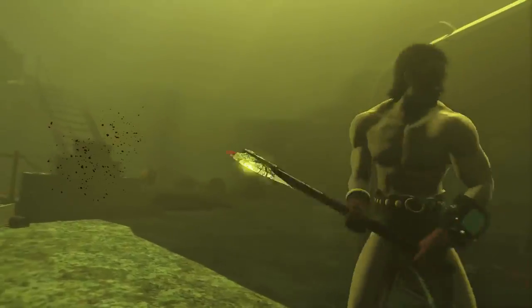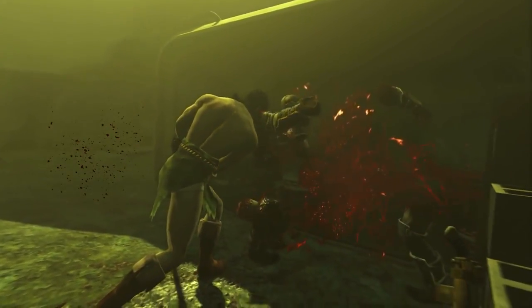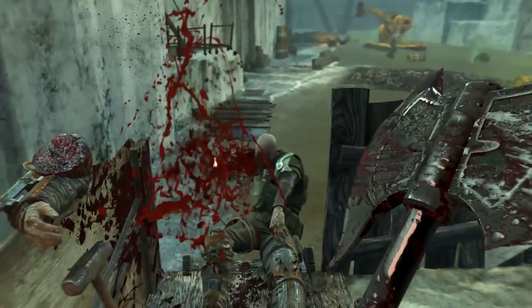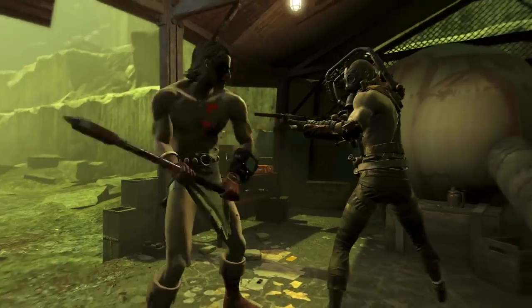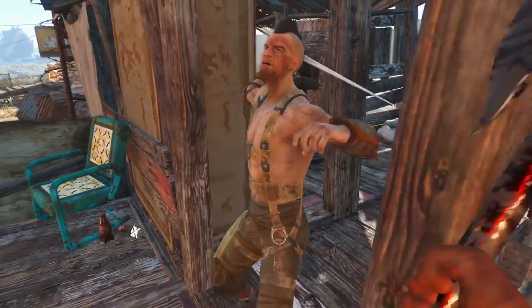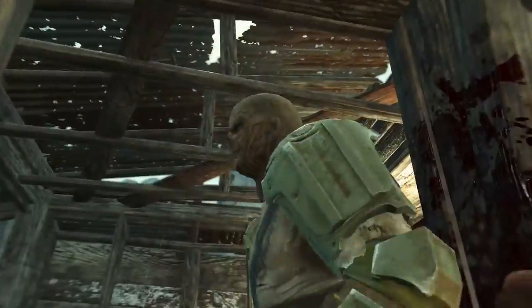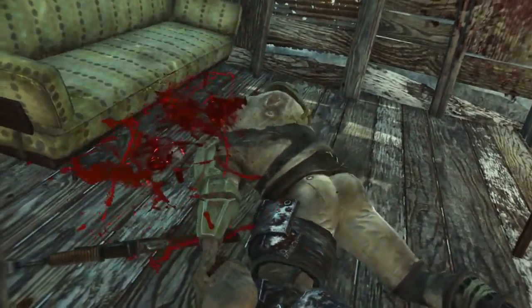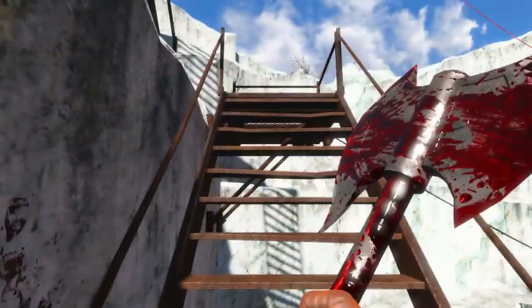Sadly I didn't get to see the stagger effect in use much — which is actually a good thing, because it means this axe destroyed my enemies before they got a chance to fall over. And the second effect, enemies take bleed damage, didn't show up much either, because once again it came swinging through the scene like a headsman's axe, delightfully decapitating the dregs of the wasteland.